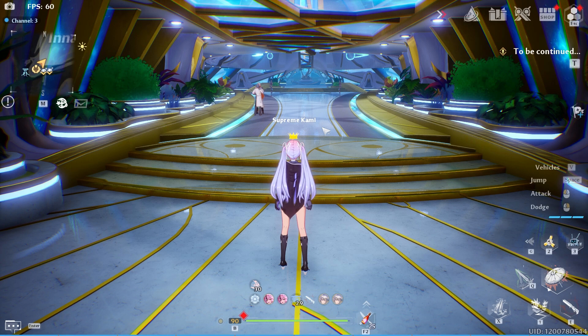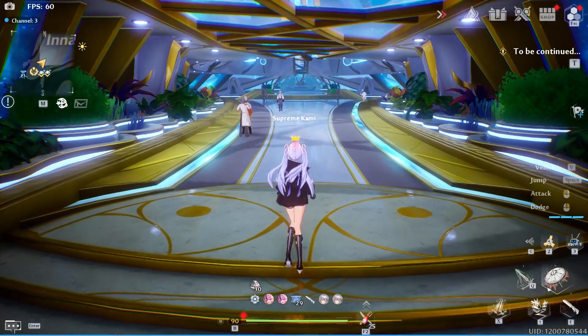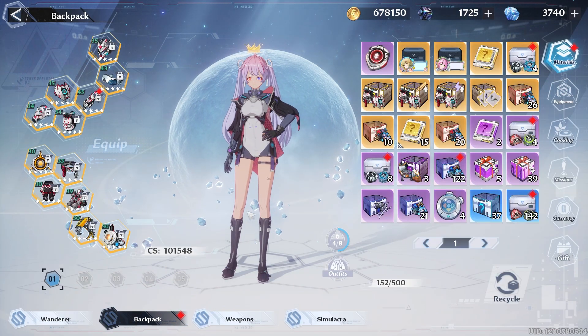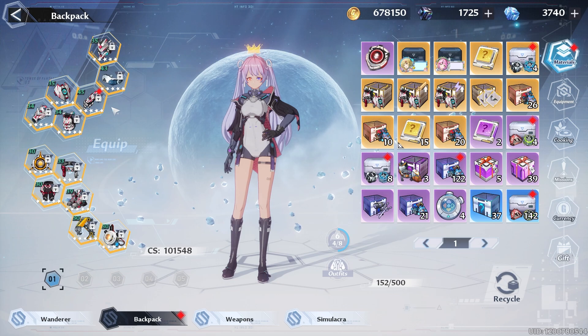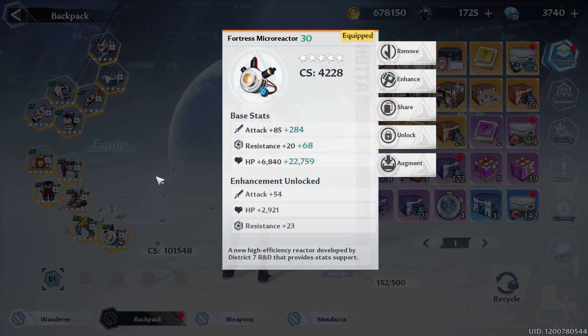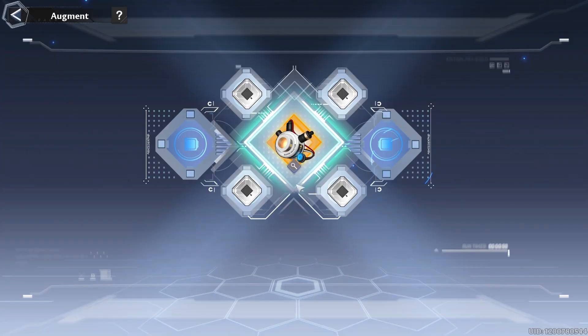All right guys, Supreme Kami here. In this video we will be upgrading or augmenting the two gears that are currently available — the hand guards and the micro reactor.